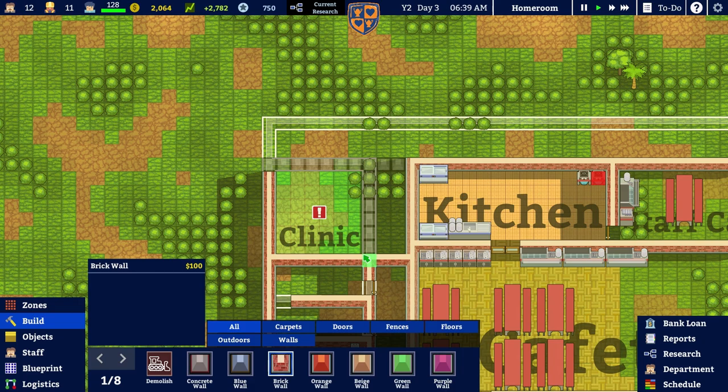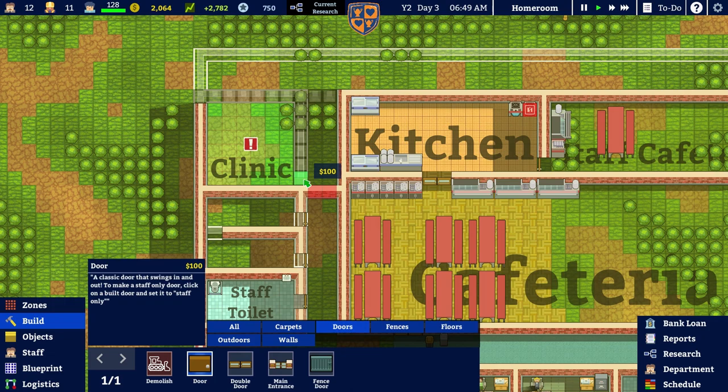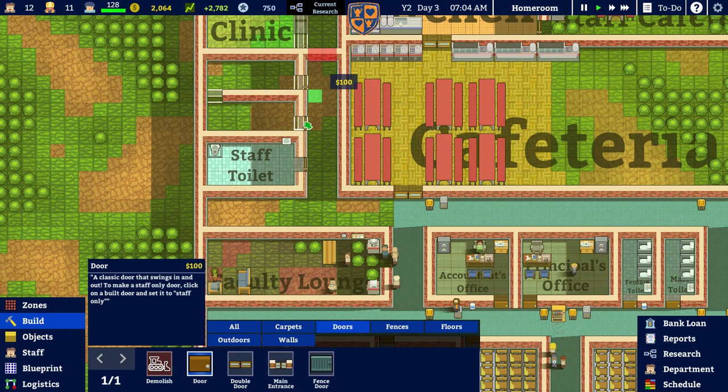We can claim a bit back from knocking those walls down and we'll get a little bit back from putting the door in, because there doesn't need to be a wall where the door is going. So the clinic shape is in — we'll be able to actually have it indoors. We can tick off one of the zone requirements, which is nice.